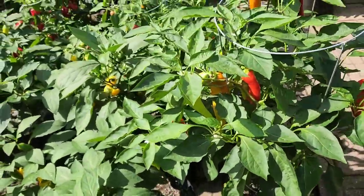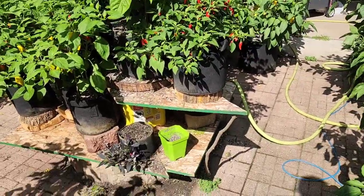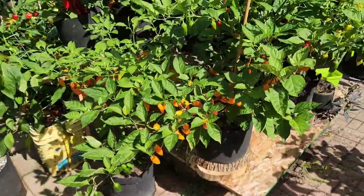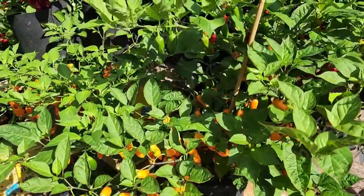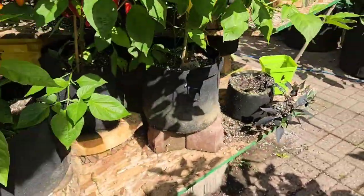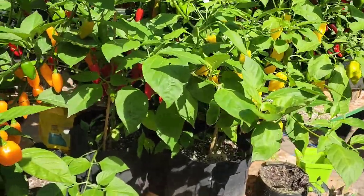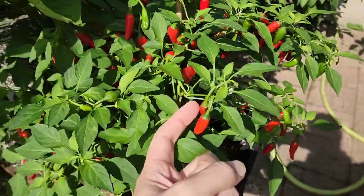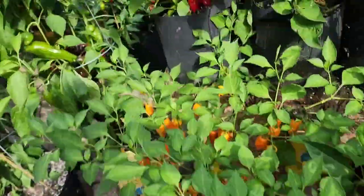We'll move over to the centerpiece. I have a bunch of my crosses here — just randomly. I think it's a bocadam and a chinesni, maybe even an annum, but those two are sisters. The orange ones, the red one, and the yellow one here were also sister seeds. This guy with the little ones — I think these are F3s now so there's still a lot of variability.